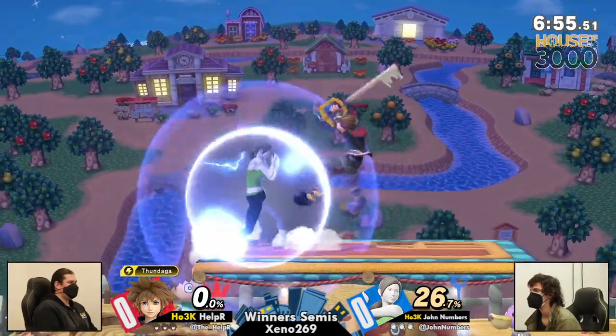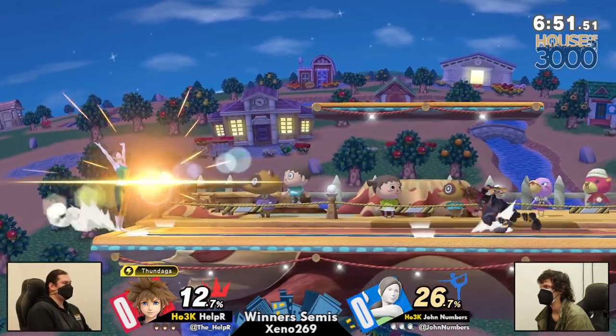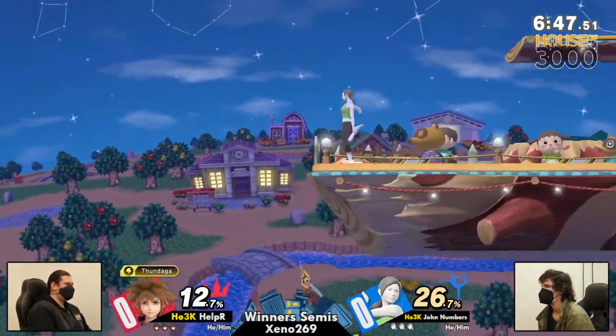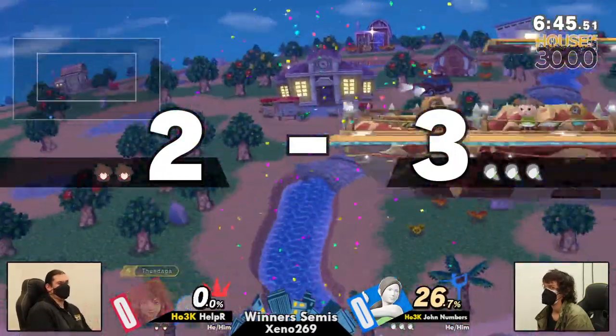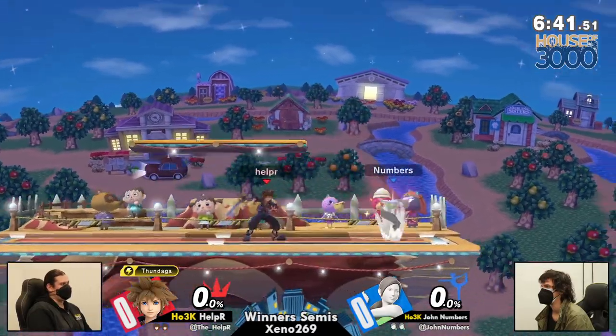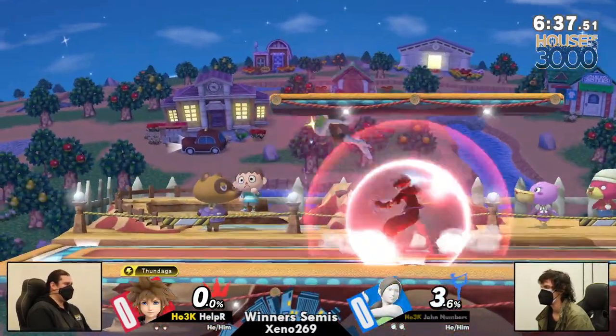Helper versus John Numbers on Smashville. So, we talk about it every time these two come up. Numbers is a homie. Numbers also believes that Helper is a PR player if he didn't SD, so... Good man, good man.